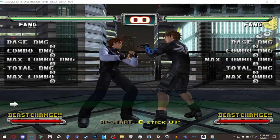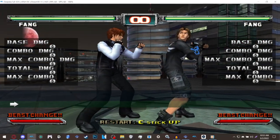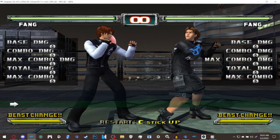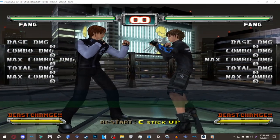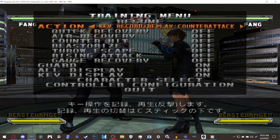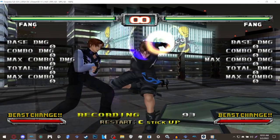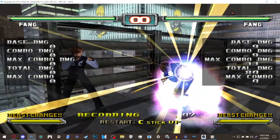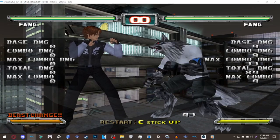Since there's a Fang mirror match enabled cheat, two people can now play as him. However, since Fang only has one costume and no dedicated character slot, the second player will appear as Yugo with a slightly lighter tone. This gives the impression Fang was originally going to have a second costume. Despite the appearance, he still has Fang's moveset — even the wolf form uses Yugo's beast form.